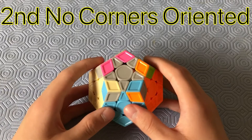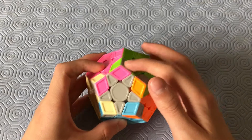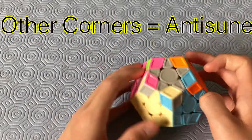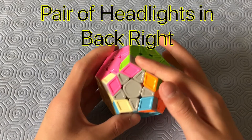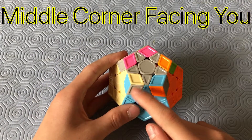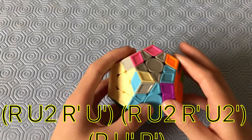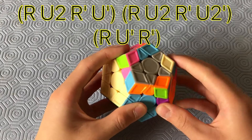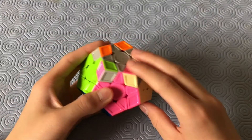Now we have the other all-corners-misoriented case. Find the pair of headlights — this time it's an anti-sune corner pattern, not a sune. Put the headlights in the back right facing the back right, and make sure the middle corner of the anti-sune faces U. Then do: R, U2, R', U', R, U2, R', U2', R, U', R'.